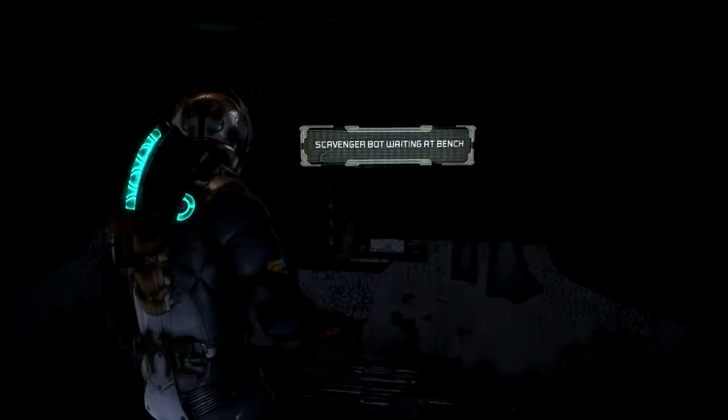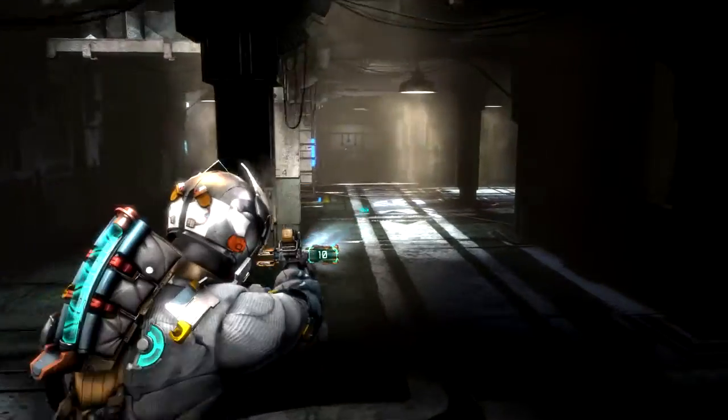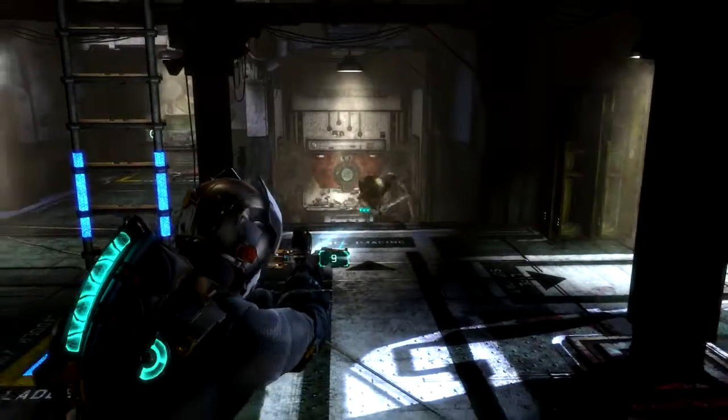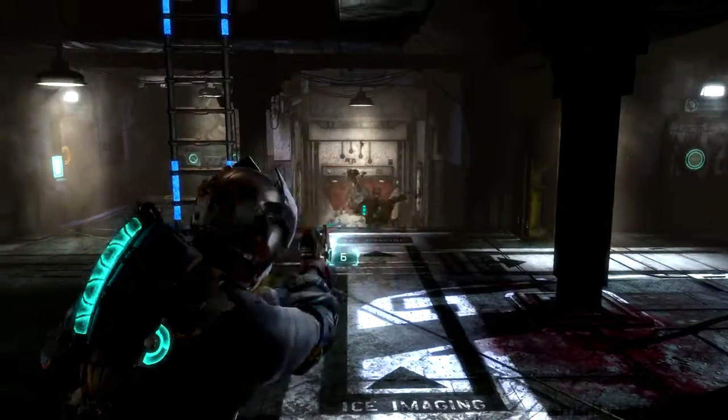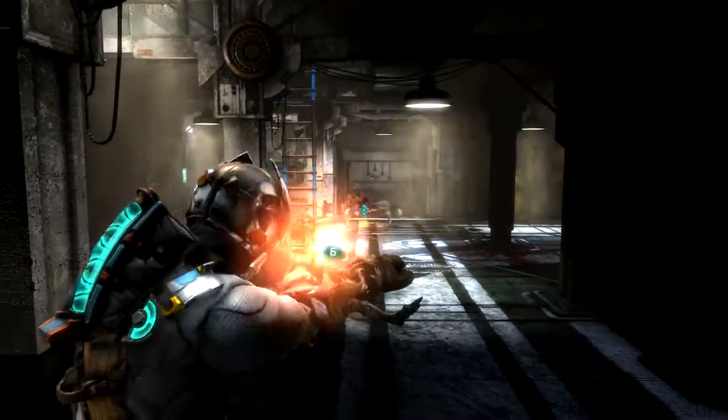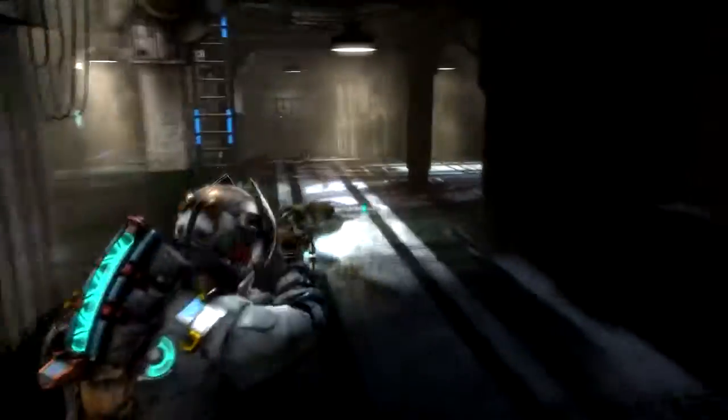Keep going and you will come back into the original room. Two enemies will spawn down the stairs ahead. Take out the one that stands up. If the other one is at you, simply shoot the glowing part of it and it will explode. Shortly after the first two, an enemy will attack you from the left wall. Use stasis on it if you need to.